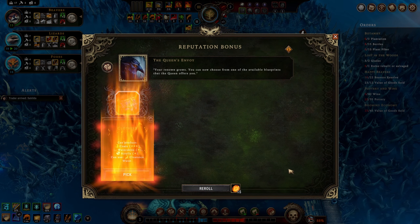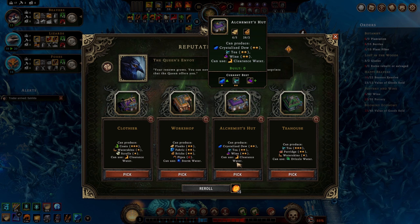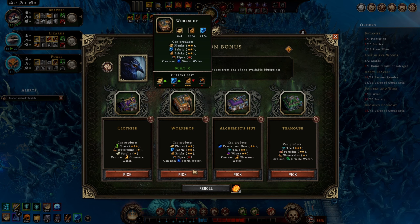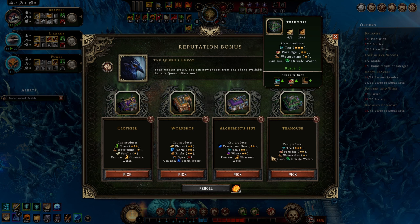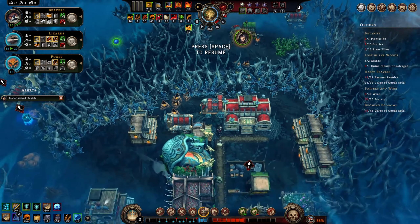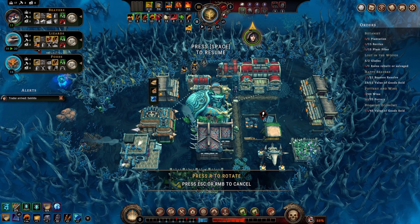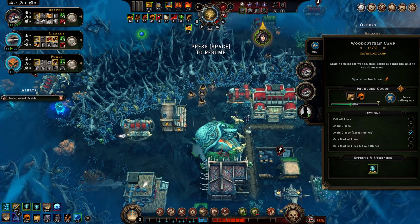Reroll - clothier for clothes and coats. Ah, there's the workshop! I think the workshop is the best of these options because we can't really use the other two. Tea is not terrible but it only benefits the foxes. The workshop is something - it's more efficient planks and fabric. We will build this. Let's delete this, move this one out of the way, and build the workshop. I think it'll fit. There we are - it does fit!